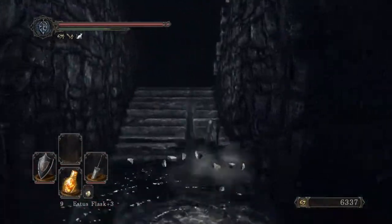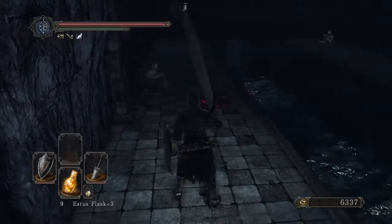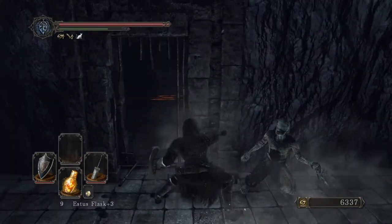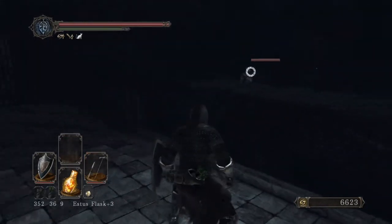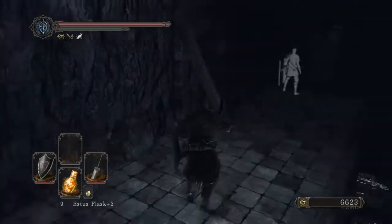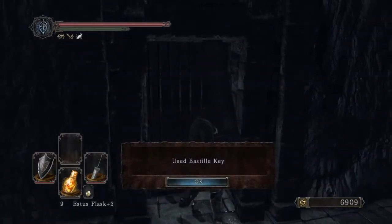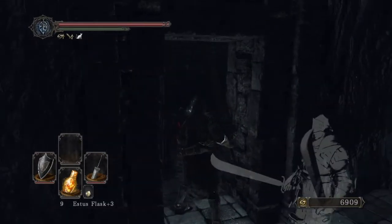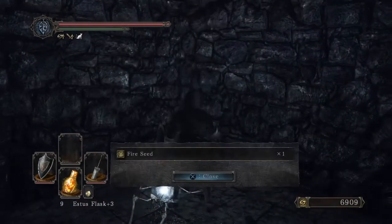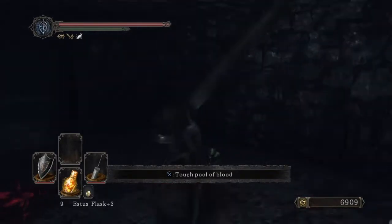I hear you somewhere — yeah, there they are. Get out of here! Yeah, I like to clear out this area before summoning Lucatiel. We have a Hate Knight — I think I'll leave him alone for now.